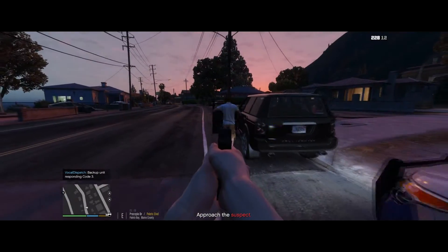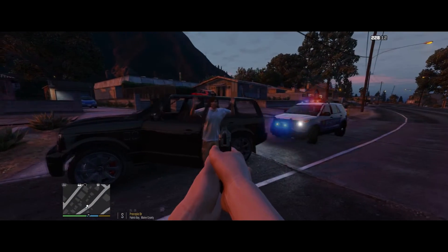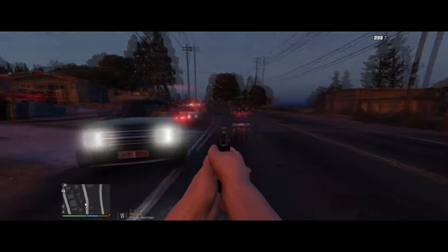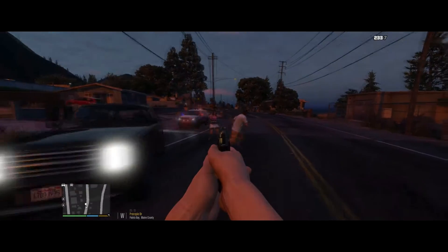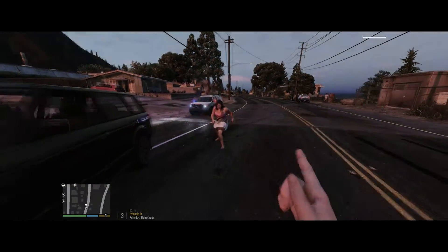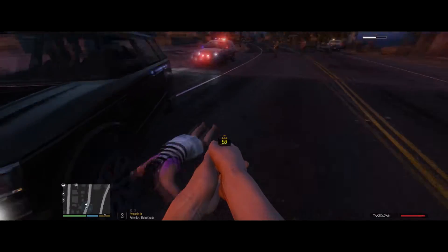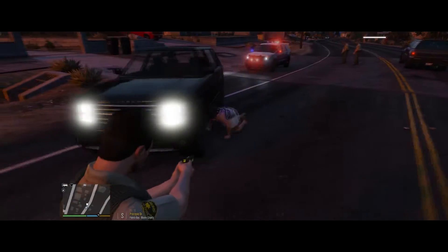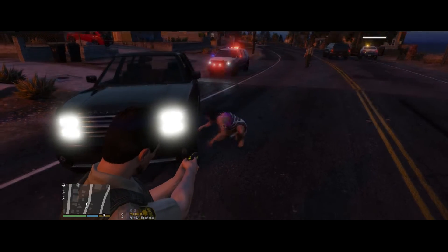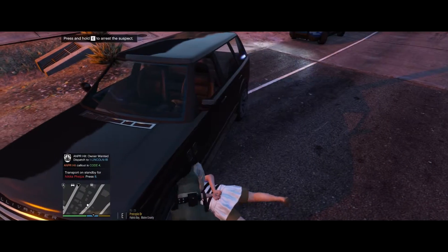The occupants are wanted so we have to take this very seriously — we don't know what's going to happen. Requesting immediate backup. Going to go ahead and talk to them to see what happens. Show me your hands! Oh wait — run down! Show me your hands, don't do anything stupid. On the ground, passenger! Suspect is going to be tasered. The other person is running away — are you kidding me right now? One in custody.